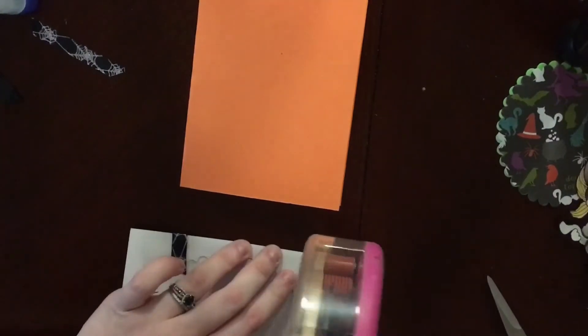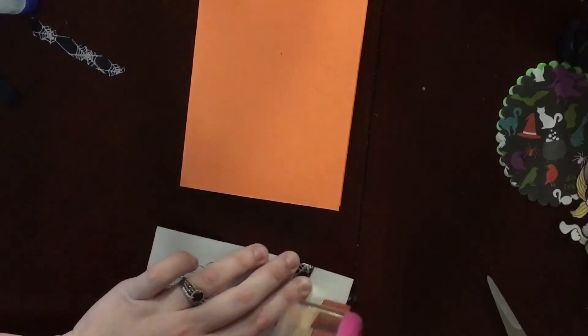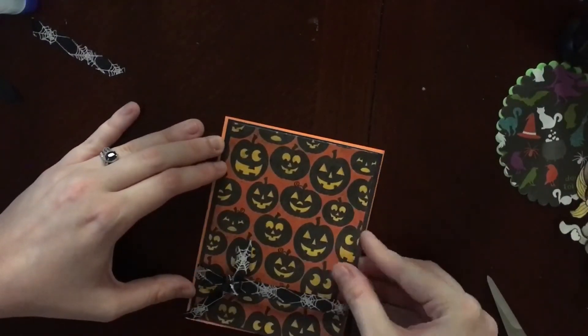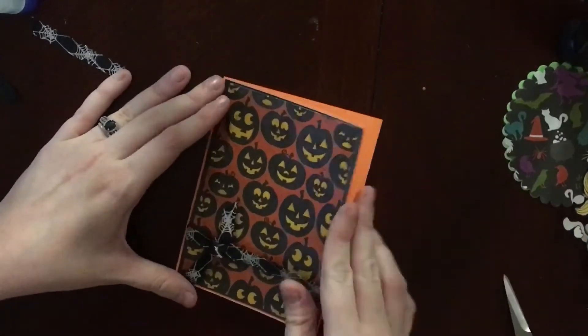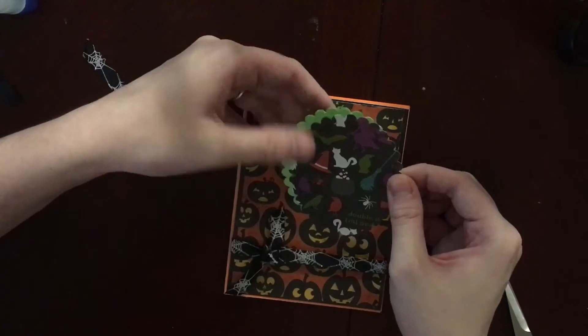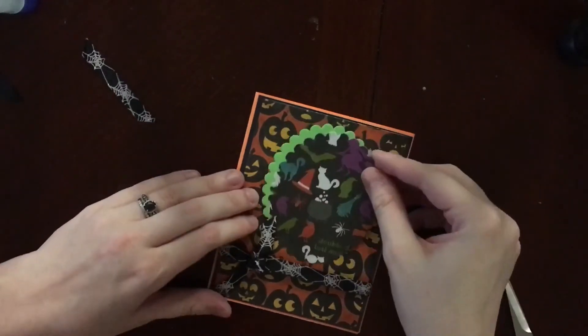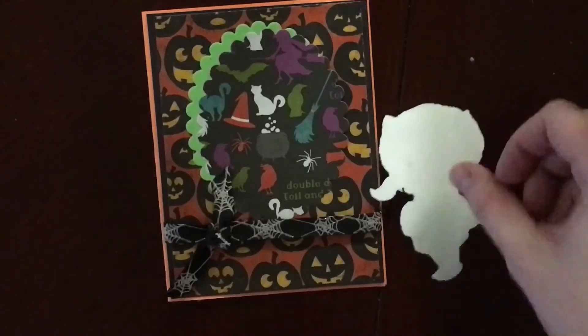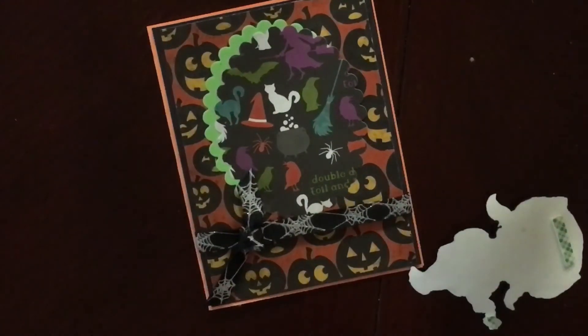I used my ATG gun to adhere the back panel. I usually like using liquid adhesive because it gives me a little wiggle room, but since I had scotch tape on the back to hold the ribbon down, I needed to use some double-sided tape to help hold that down. This is just a scrap piece of green cardstock and some more of that patterned paper from Tuesday Morning, die cut using a CC Design scalloped oval die. I put the green piece behind the pattern piece to bring out some of the greens.